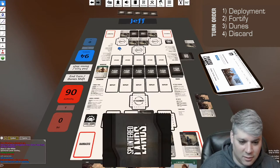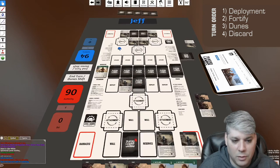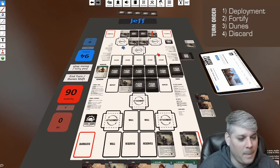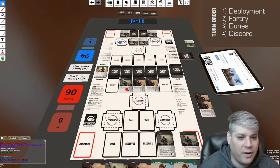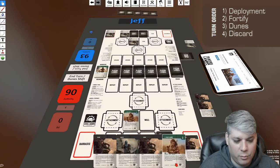Okay, it's my deployment phase. I'm going to attempt to attack Jeff — going this way again. Jeff, I'm bringing one plus plus. Jeff is not revealing, so I reveal: I'm bringing five damage to Jeff's four. He will take one.